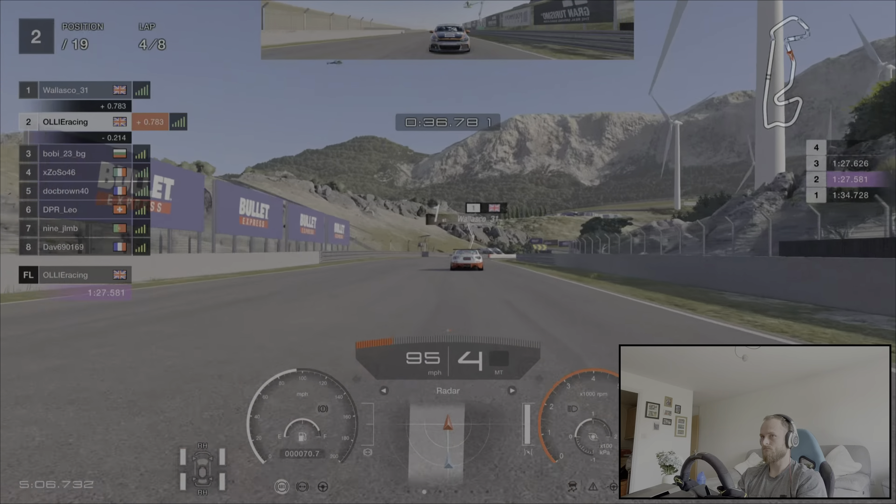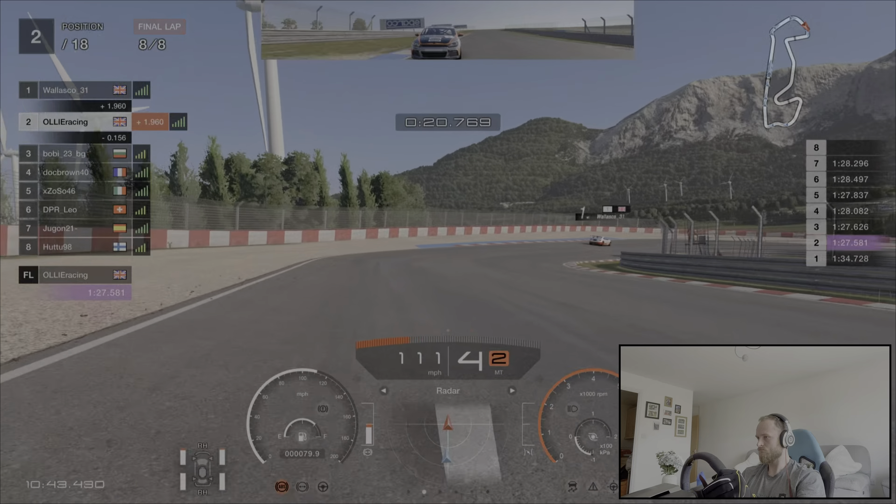That battling has lost us quite a bit of time — we're nearly two seconds behind the leader now. Jumping forwards to the end of lap seven with just one more lap to go. It's a very short race; we're only 10 minutes in and we'll complete it in under 12 minutes. As we start the final lap, the car behind is putting us under a lot of pressure. We're definitely not going to challenge for the lead, so we just need to hold on and maintain second place.